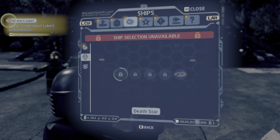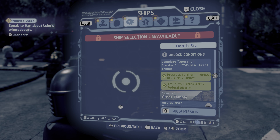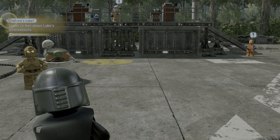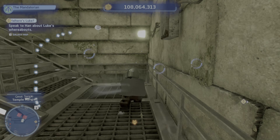They are capital ships. The Death Star - we need to complete Operation Stardust in Yavin 4, Great Temple. And in order to start this operation, we need to talk to the Rebel Engineer on the second level of this structure. So let's find the Rebel Engineer on the second level.